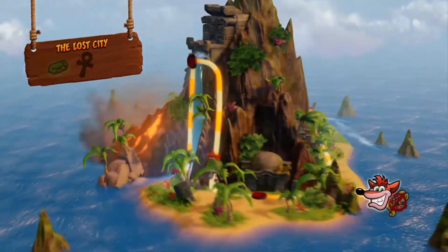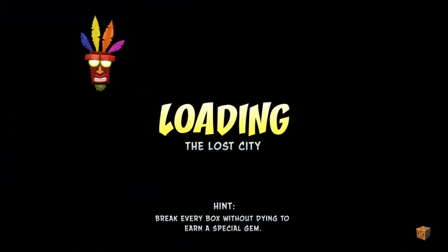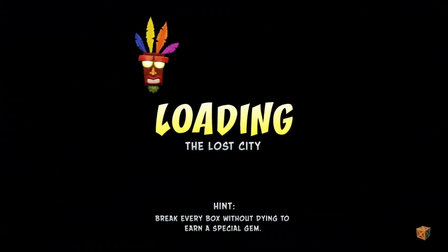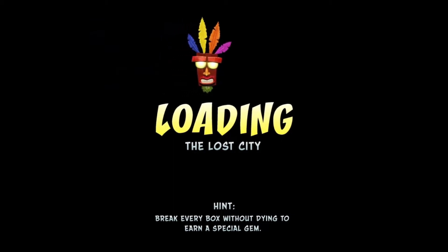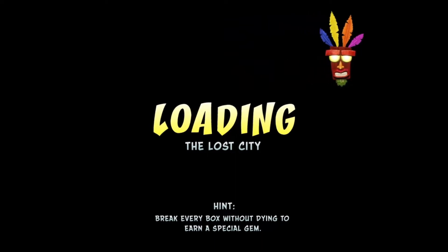What you want to do is come to the second world and go to the Lost City. This is the map — it's really easy. You can get 99 lives in half an hour. I've done it previously, and I'm on nine lives right now because I've completed quite a lot of levels.